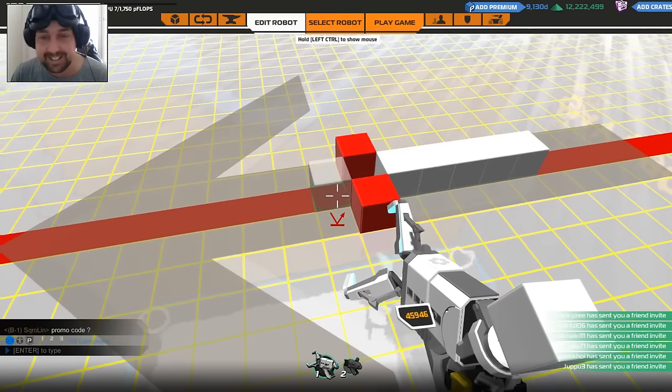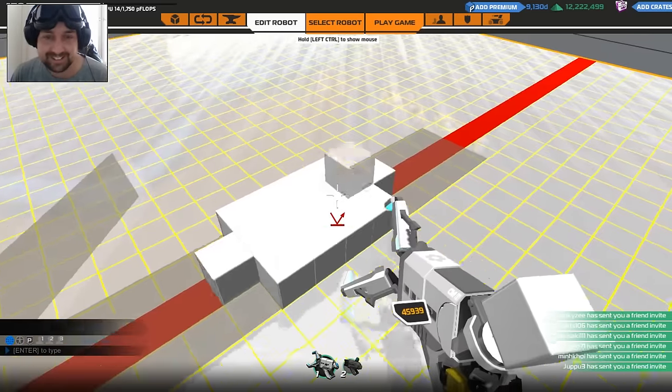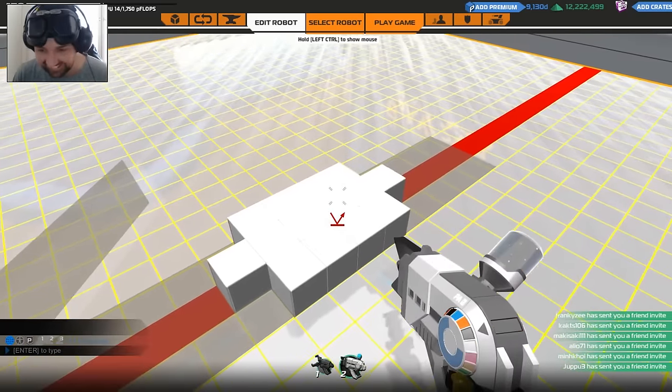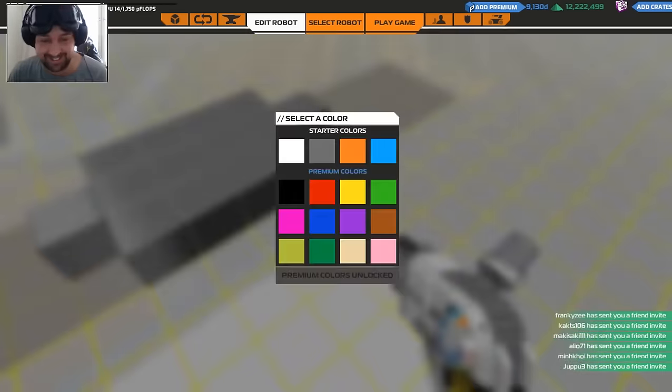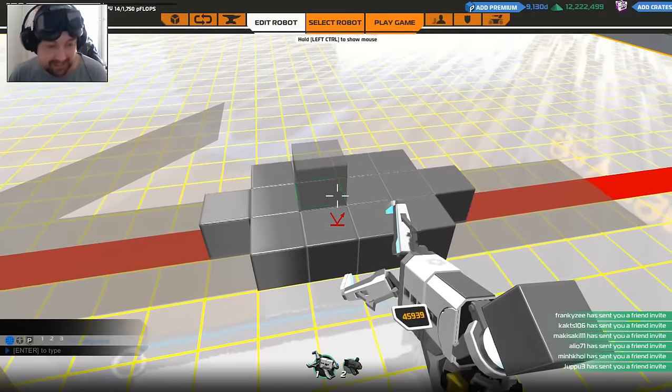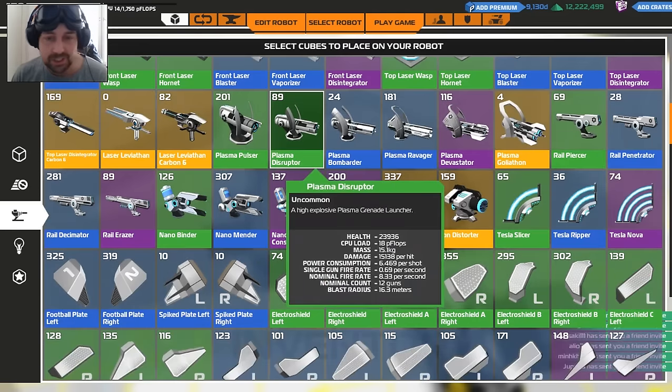What are we doing in this game? We are building a 100 CPU robot and then trying to see if it's good or not. I'm gonna aim for somewhere between those two — gonna go for decent. But it's gonna be a difficult build. Like, once you get your movement on, what else can you really add?